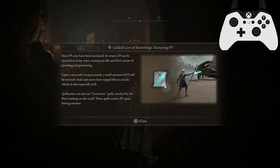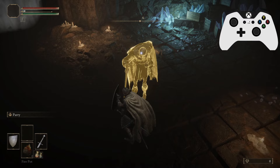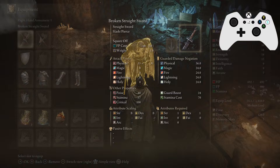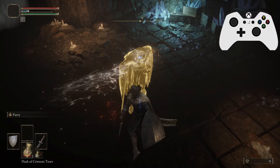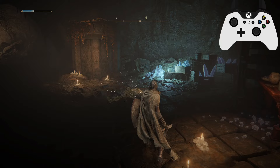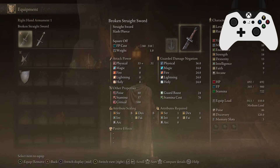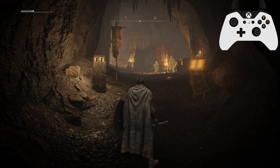Restore your FP by attacking the Guardian of Knowledge to proceed. Our FP has been drained and we just need to whack away at this guy to get it back. Let's actually switch to the broken straight sword — it might be slightly faster. You don't need to restore your full FP bar, just enough to show you understand it. There is a normal lag spike in this area, so that is to be expected — it'll happen to you as well.